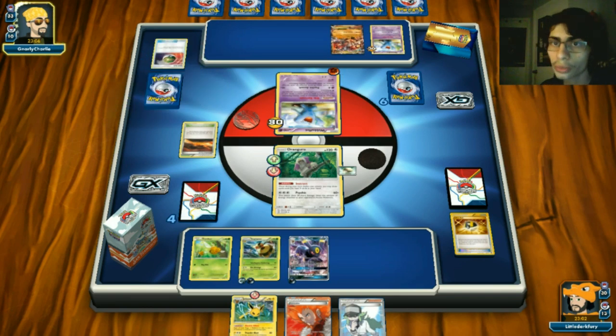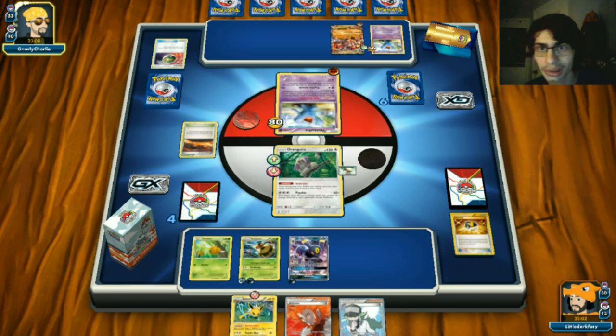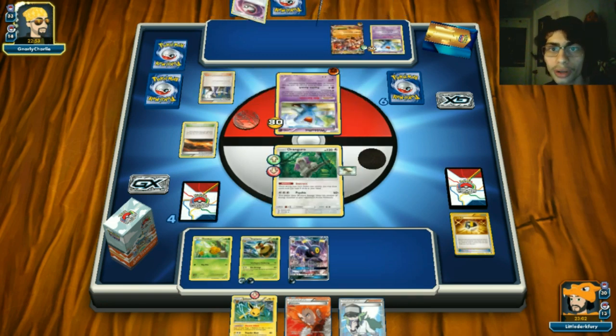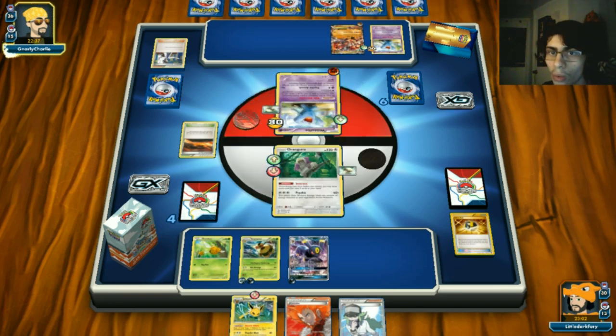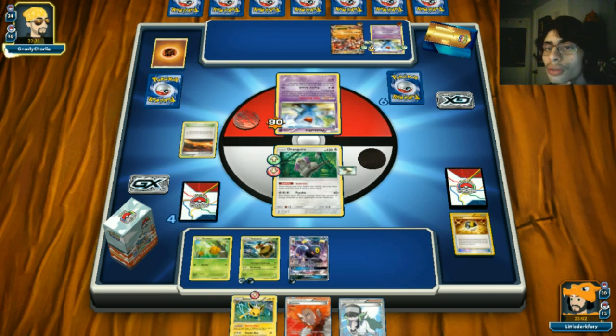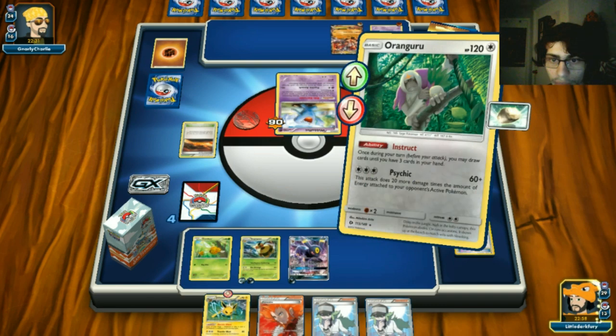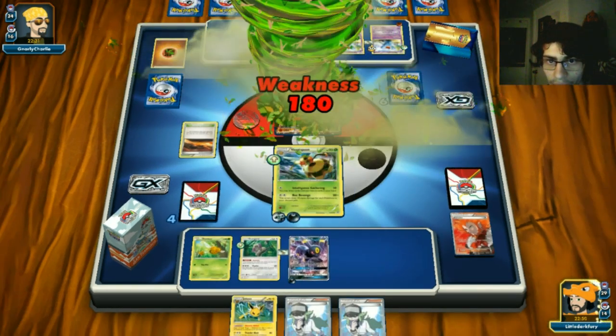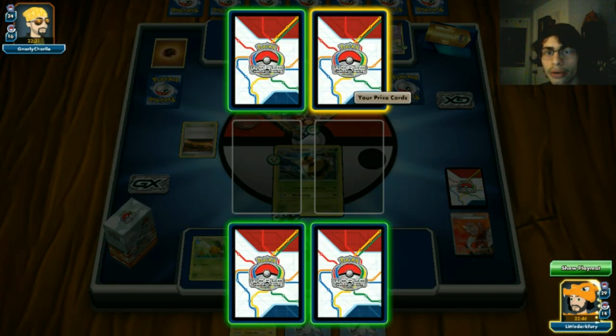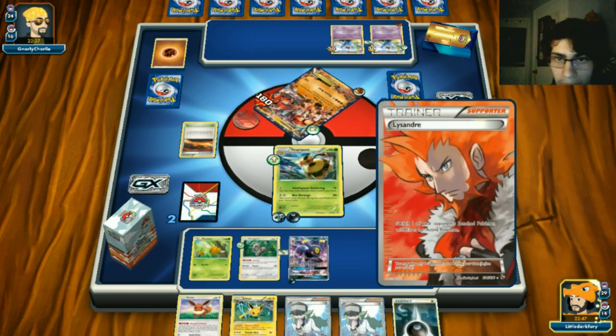There's a Groudon! We Lysandre and knock it out with Vespaquen - exactly 180, right on the dot. Taking out Groudon, taking two prizes. We pull Eevee and a Dark - not bad. Opponent is scared of Shadow Bullet double KO, so he floated back to the damaged one. I retreat into Vespaquen and Lysandre the Groudon for the knockout.